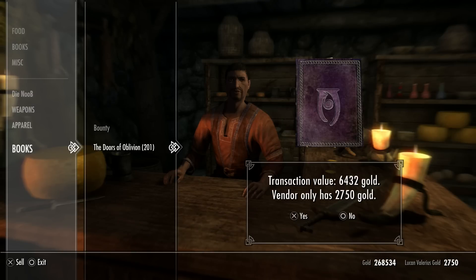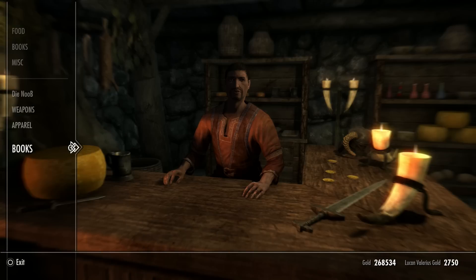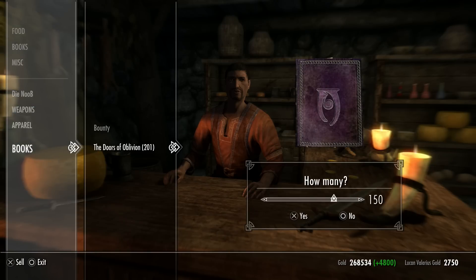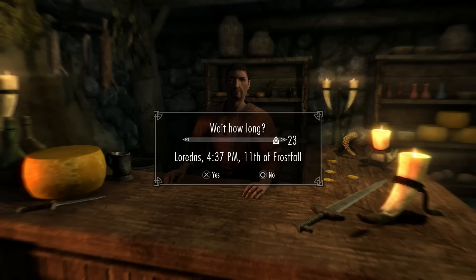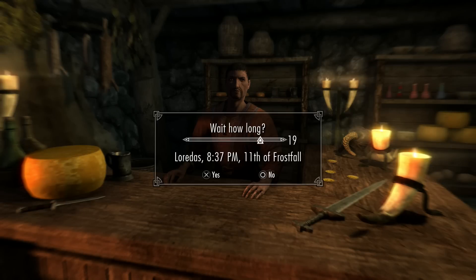Head back to the trader you invested in — in my case the Riverwood Trader. He has about 2,000 gold, so sell just enough books to use up his gold. Once his gold is gone, rest for two days and his gold will replenish. Then sell more books and repeat until you have enough money for whatever you need.